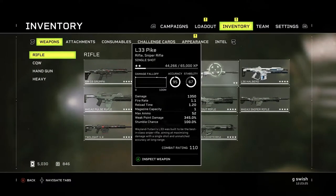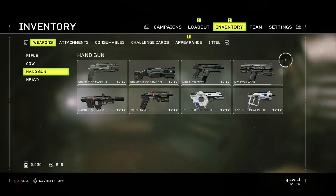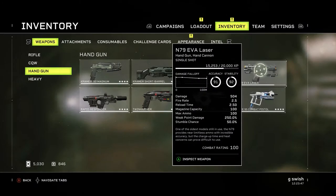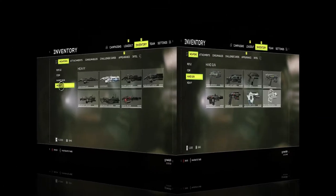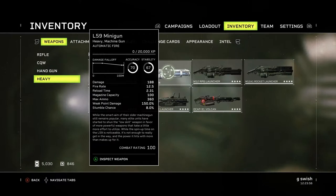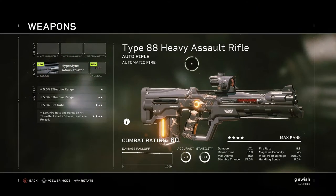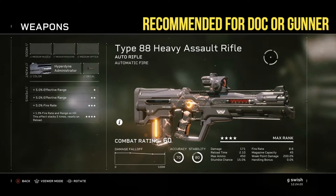Going over the weapons, we've been given the L-33 Pike, which is a single shot sniper rifle, the Type 88 Heavy Assault Rifle, which is a nice automatic firing rifle. Jumping over to our handguns, we've got the N79 EVA laser — a very different one. And last but by no means least, the heavy — the L-59 minigun, an absolute beast of a heavy minigun that only, at the moment, the demolishers can use. So kicking it off, I'm going to start with the Type 88 Heavy Assault Rifle.